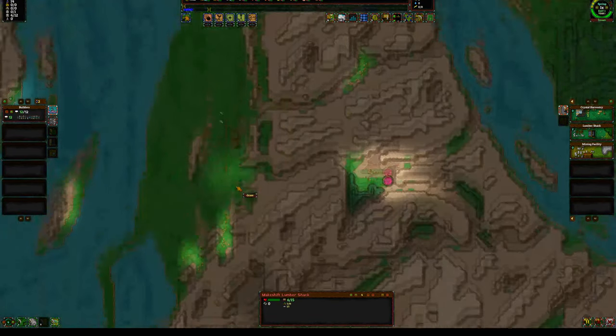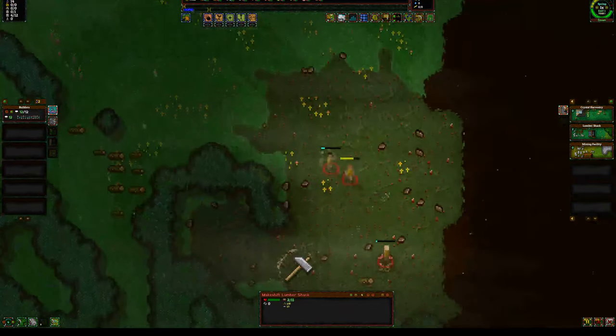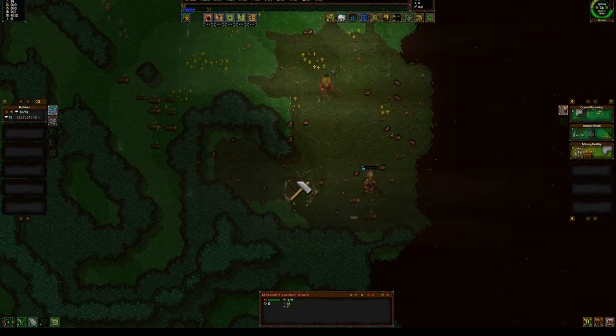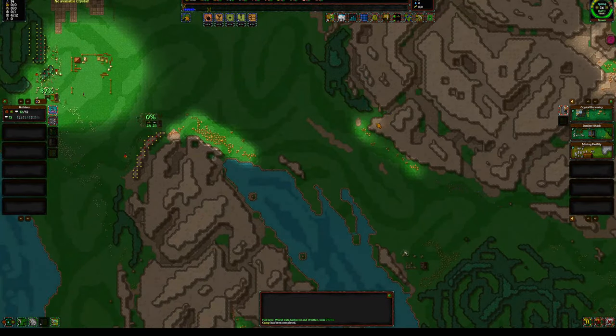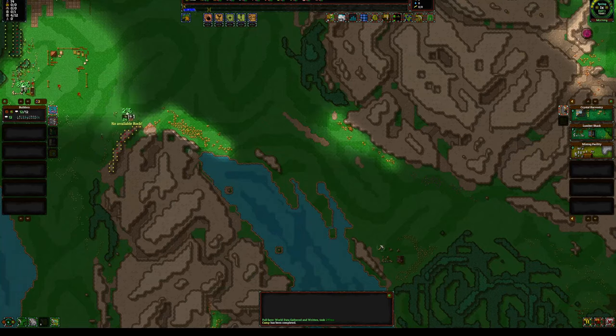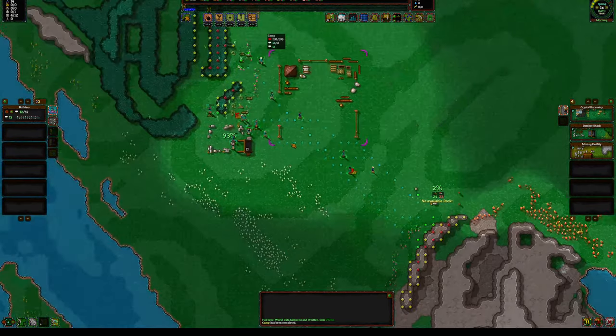At some point somewhere on this map we'll spawn corruption. Here we go — this is where the corruption started. It will slowly spread, but it's going to spread up here, which is quite nice for me. Because it means if I rush to build here, I can block it off quite easily. So I know which way I'm expanding.